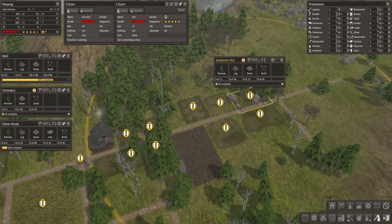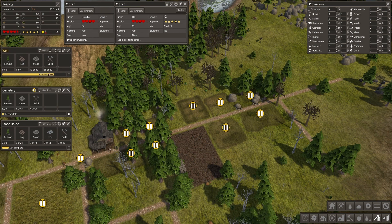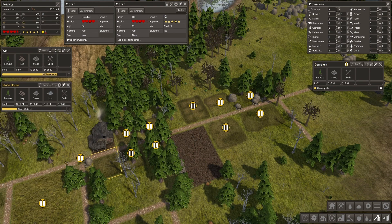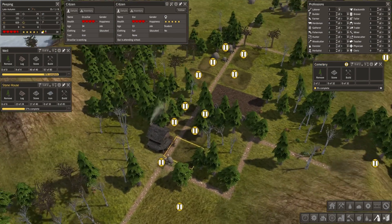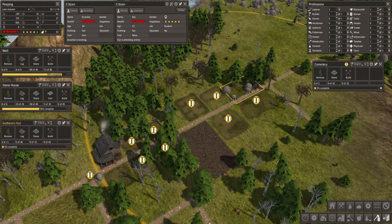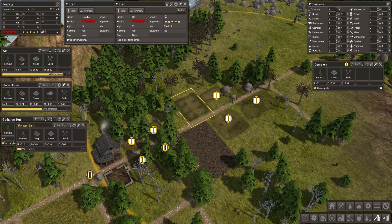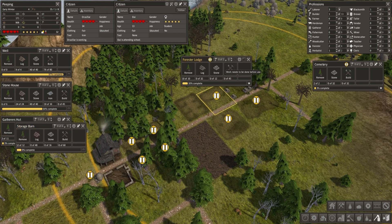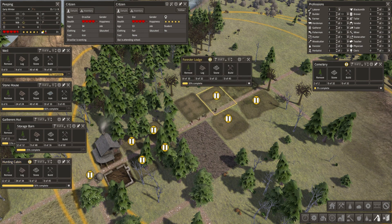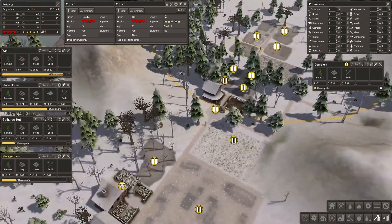We're going to have to start building up this area soon because we're going to need the food and everything for everyone. After this house, I think we might consider this gatherer's hut and barn — these two buildings. Then later will come these other buildings — we'll get all that working.